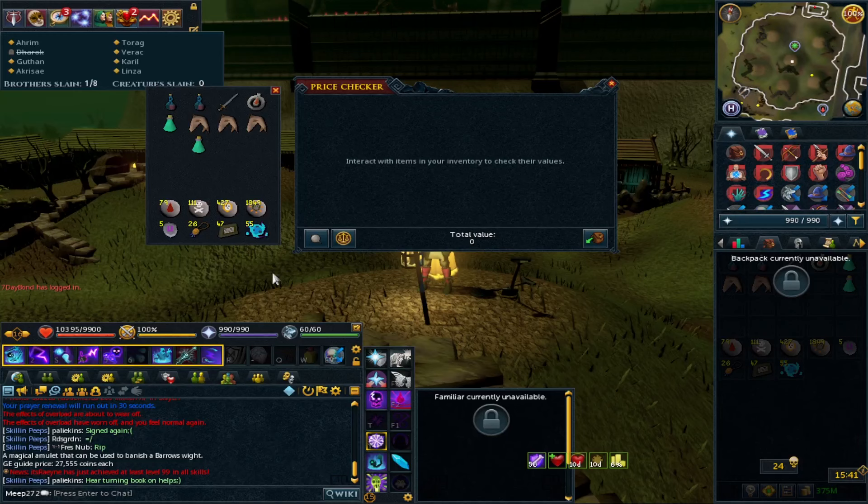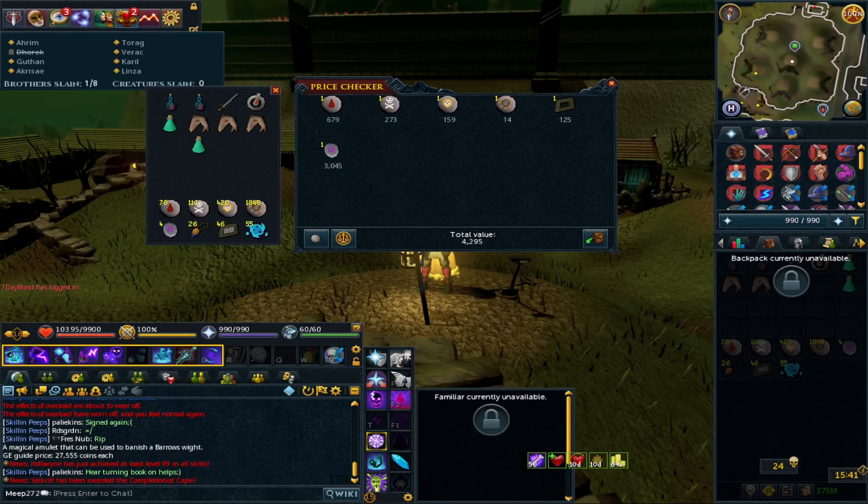In terms of drops, you're going to receive the four runes and bolt racks, and also the Barrows totem — which is used for a Rise of the Six kill. The rune prices are pretty good: chaos runes are 160 coins each, death runes are 280, and blood runes are 670. If you have the Morytania hard diary done, you have a chance of doubling your runes, and there's also easy banking from the chest.